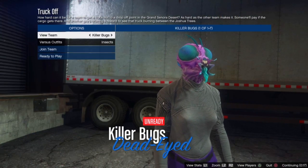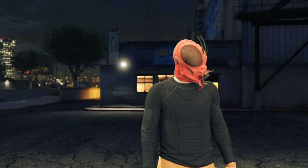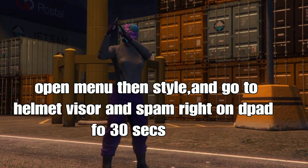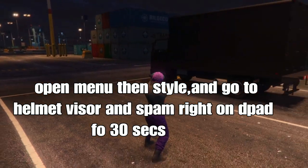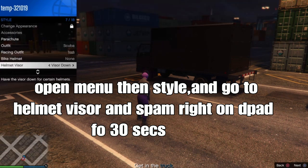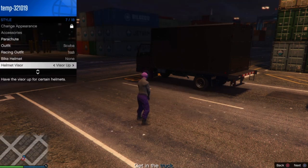If you want me to make more videos on how to get the police outfit, the trash vest, or other outfits with this job, let me know in the comments below. Once you load in — it takes a couple of seconds — open your interaction menu, go to style, go to helmet visor, and spam right on the d-pad for about 30 seconds.